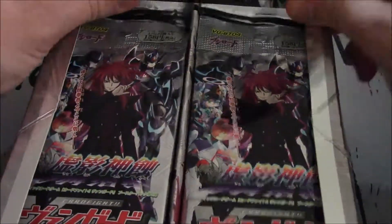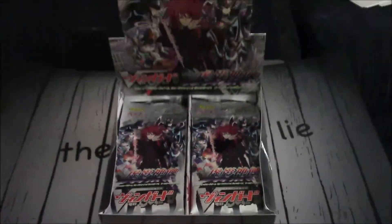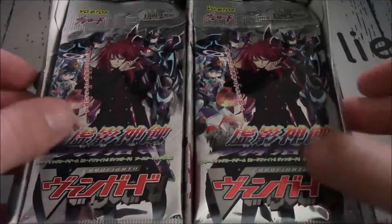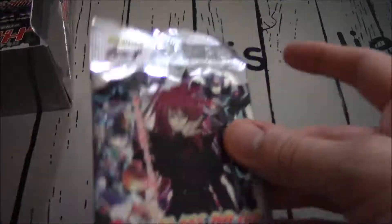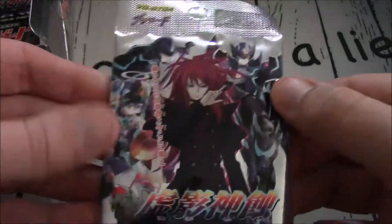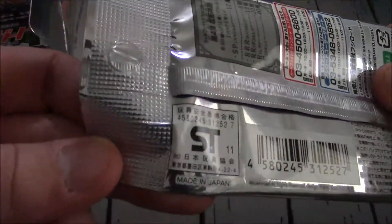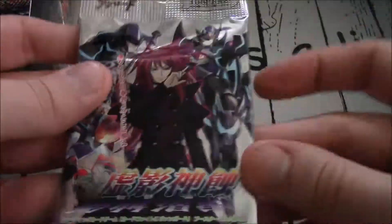Alright, as always, let's take a little look at the setup. It looks nice. I love the silver — it's a nice color. Look at the pack again: Darkside Trumpeter, Blaster Javelin, Blaster Dark, Ren on the back. Japanese wording and some numbers.